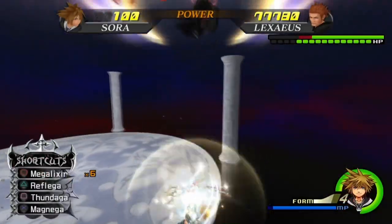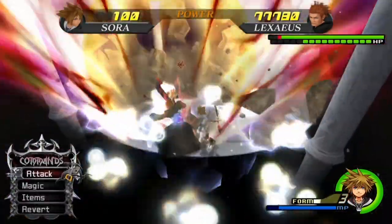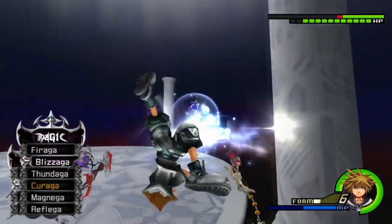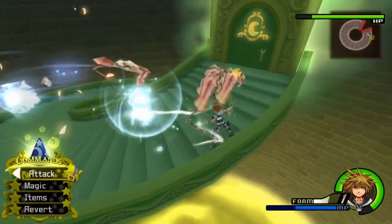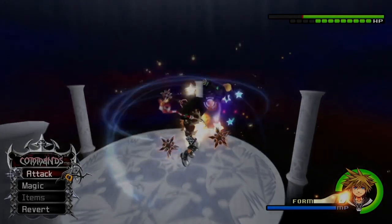Final Form has its drawbacks — it runs out quickly, requires 5 drive gauges to use, and requires both party members to be alive. However, understanding its properties and combo potential will help maximize its usefulness in combat, giving you access to some of the most powerful tools available in Sora's arsenal.